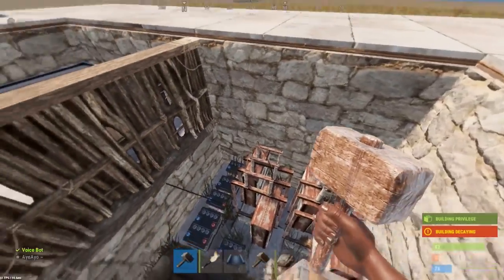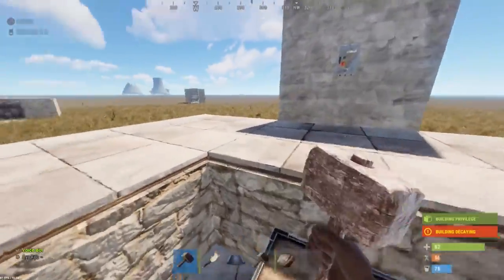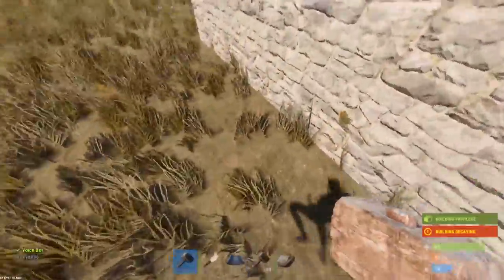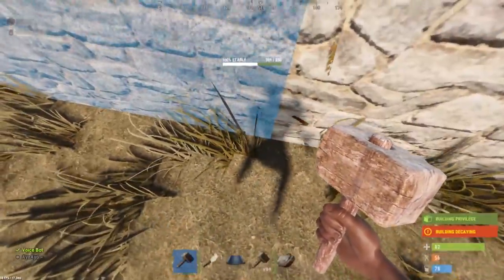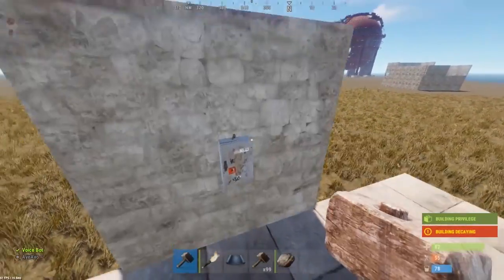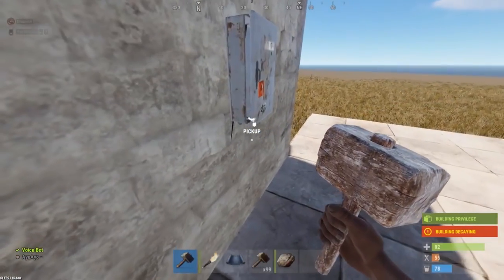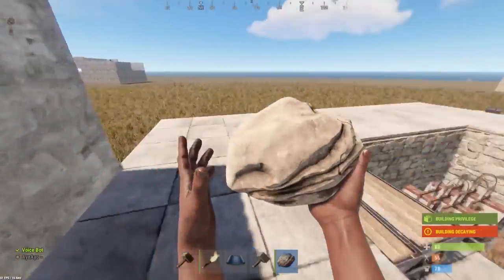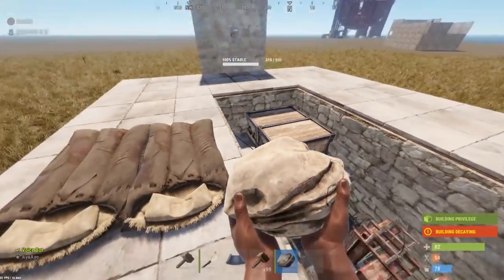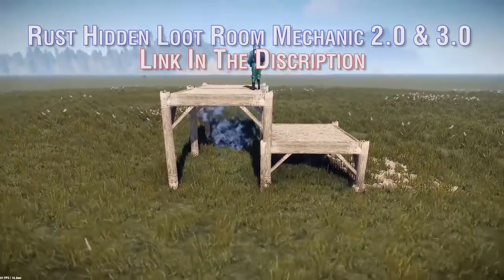I also showed in that video a different version where you have much higher foundations — these are all foundations, not walls — and then you can even hide your tool cupboard in there, plus some big batteries. You could break this, spawn in here, break that, which will break the floor, and you could wire through foundations. I got a wire running from here through the foundation to the floor, making it look weird, and then back through the wall again. If you're not familiar with how to build it, I show you in the hidden loot room mechanic video 3.0.